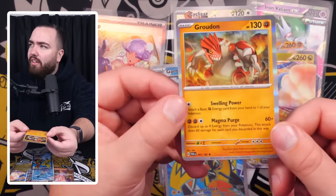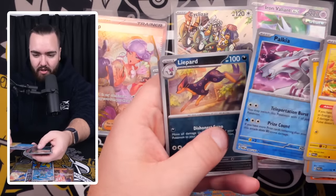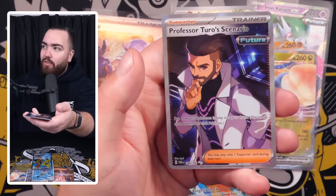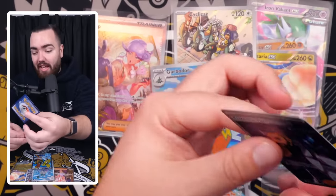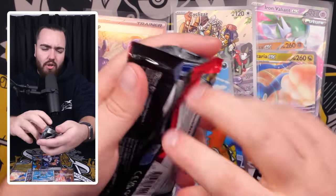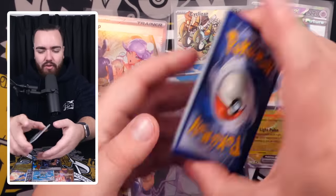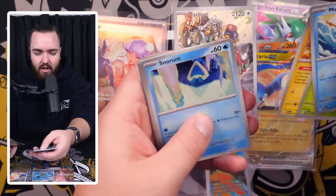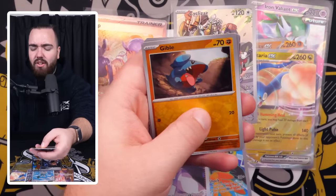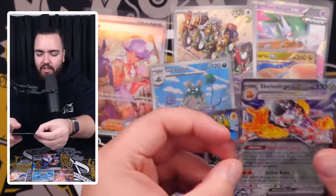Bad energy, bad moves for me right there. SimiSage, Palkia. We've got a Reverse Liptodon and a Professor Turo's Scenario full art right here. What a handsome fellow — I would love to be in a Professor Turo's Scenario, if you catch my drift. Very nice card. Still many more packs to go in this video, guys — don't go anywhere. We have more pulls, more cards, more Pokemon to celebrate. We've got Mantyke — very, very nice. This is a good set, man. I'm enjoying the Absol — look at that Absol art, beautiful.